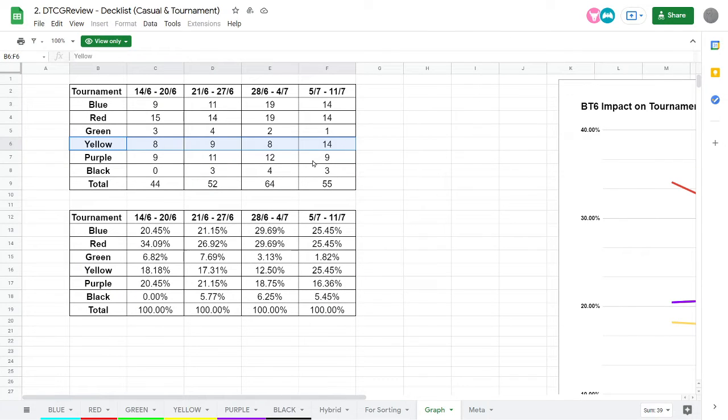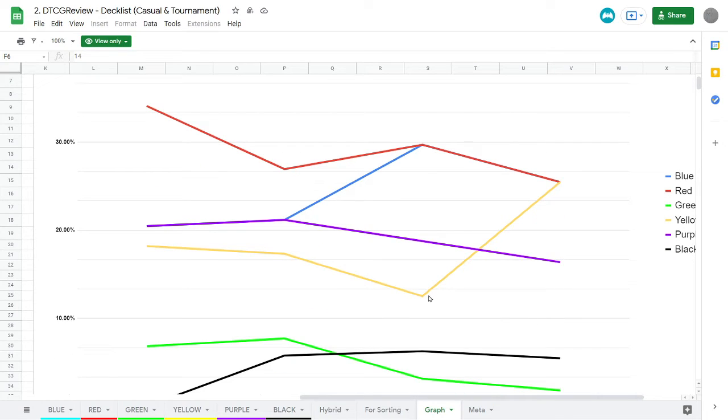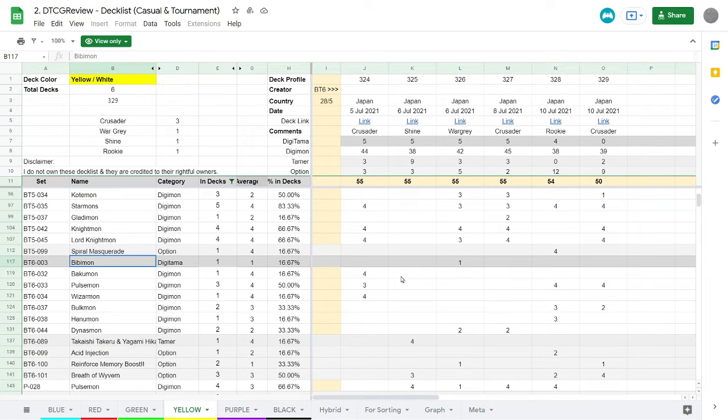As far as Yellow's overall representation in the BT-06 meta currently in Japan, as we've seen before, it is currently on the incline, and the graph shows that Yellow took a huge spike in how many decks are being played. We can see that Bibimon is a considered card for a couple of different decks, including WarGreymon. It's not the worst Digitama in the world — it's just not necessarily the greatest. But the fact that it is getting later and later in the BT-06 meta for Japan means people already have their cards, so any card people are considering picking up stands out more.